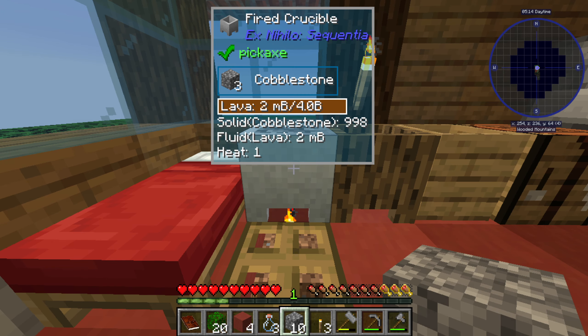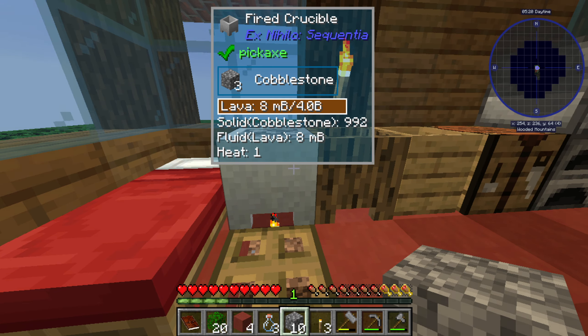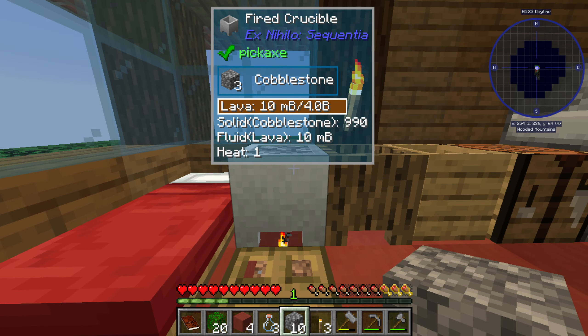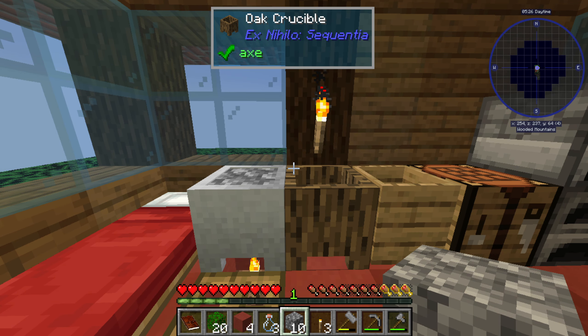I'm new to 1.16 modpacks so I'm just taking a gander here. It looks like it's making three milli-buckets, doing one milli-bucket per tick. That's 900 ticks — 900 divided by 20 is about 45 seconds to get one bucket of lava, which is not terrible.